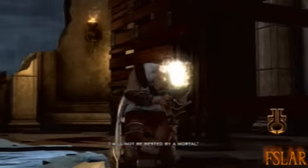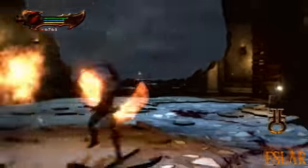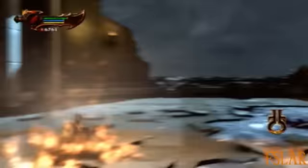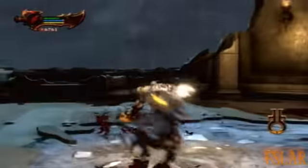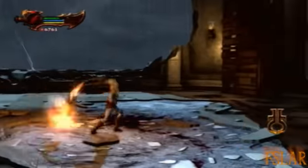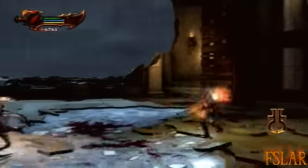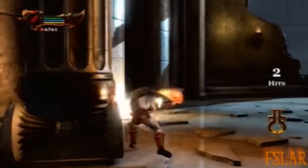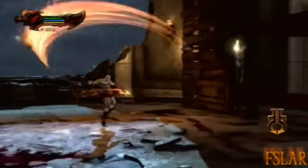This is the actual fight with Hermes. He continues to run around, and you should roll around and use your square attacks to hurt him — roll after each attack or something. At certain intervals, he will engage you in a quick time event where you rotate the joystick. And if he tries to run a wall, he's likely to fall off, giving you a few extra hits.